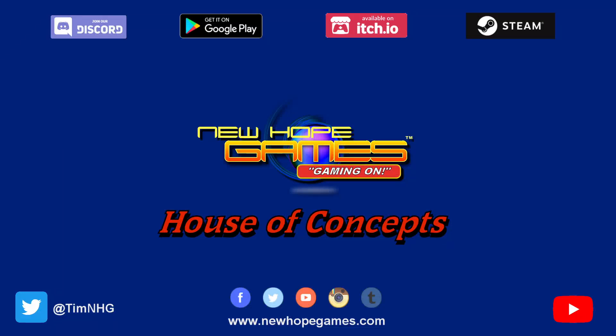Hi everyone, Tim here with New Hook Games, and welcome back to House of Concepts. This next concept is called Old School War Game. It's an old counter style war game that's inspired by those board games way back in the past — like those made by Avalon Hill and things like that. You can still find a lot of games in digital format that are very similar to this on Matrix Games' website. So let's go ahead and take a look and see what this old school war game is all about.